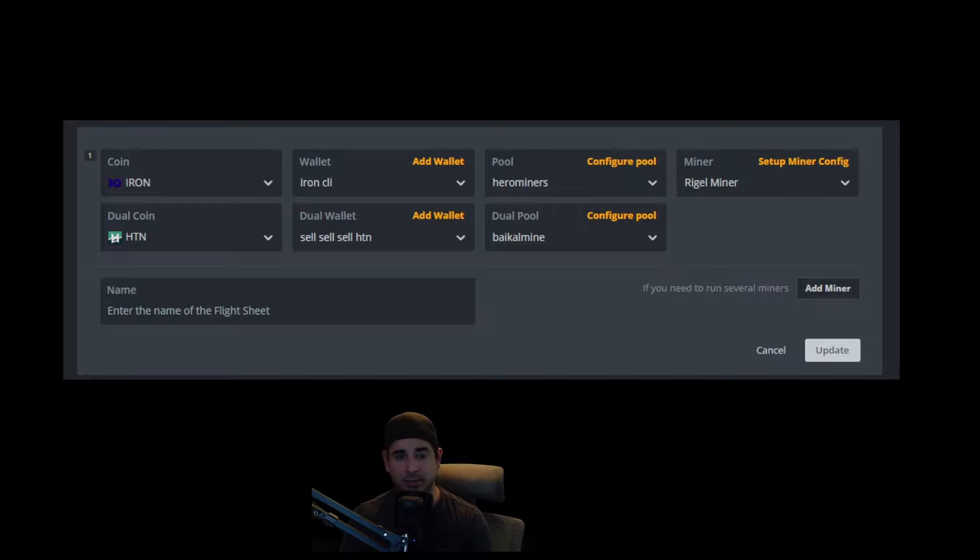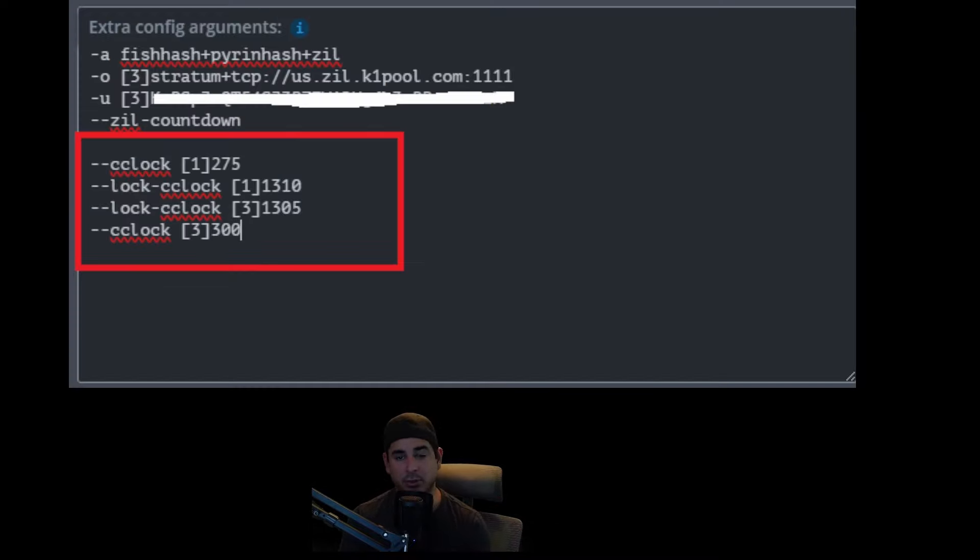Setting up a flight sheet is super easy. All you have to do is go into the miner, add a second coin — it should look something like what you can see on screen — and mine to whatever pool you want. Then copy these overclock settings, which I'll link below. They're basically the same as mining just Iron Fish and Zil. The only change is updating the Zil parameter from 2 to 3, since Zil is now the third algorithm. That's it — you're done.